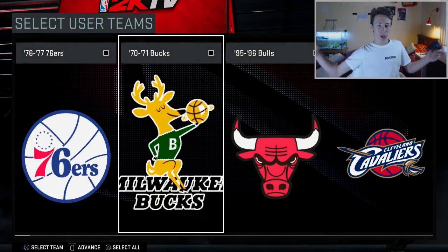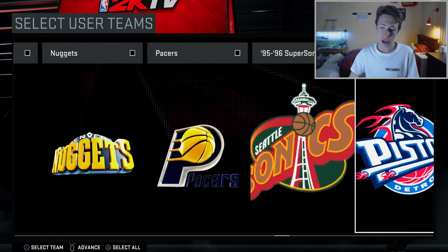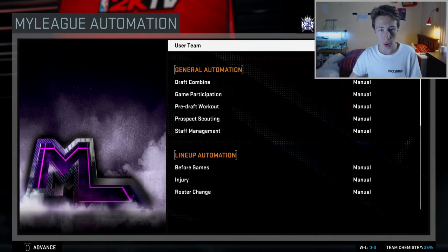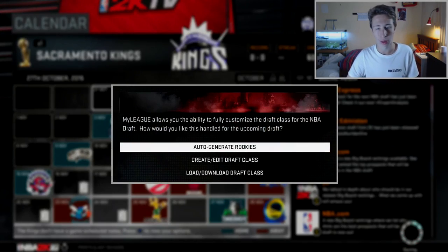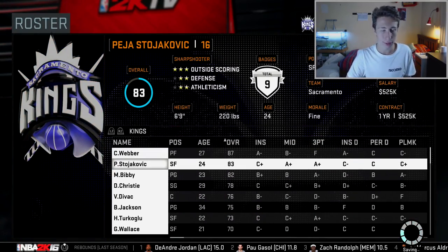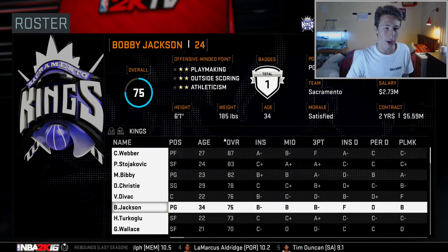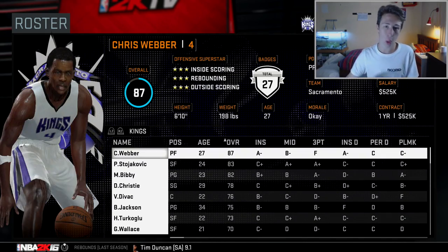Press Advance and then it's up to deciding which team you want to be. You can choose any team. For example, let's do the Sacramento Kings — the 01-02 Kings with Chris Webber, Peja Stojakovic, Mike Bibby, Doug Christie, and Vlade Divac.